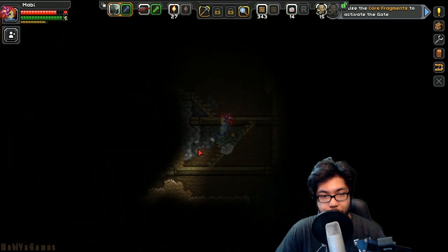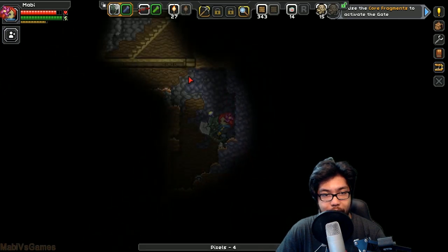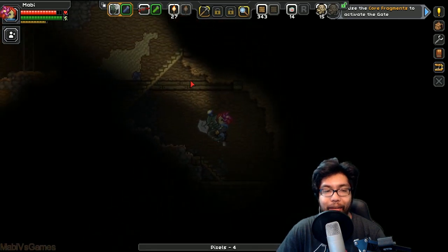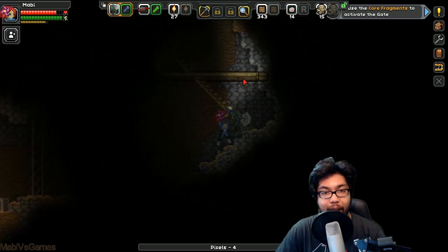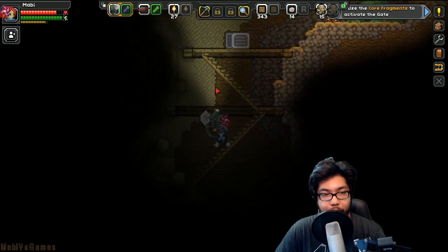This doesn't look like part of the area they want me to go. I think this might be the edge of the cave. Let's get out of here, head back to the surface and run left so we can go to the gate, activate it using our core fragments, and get this quest off the ground.